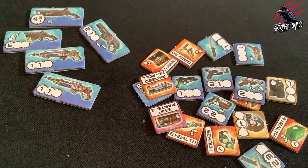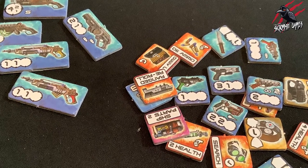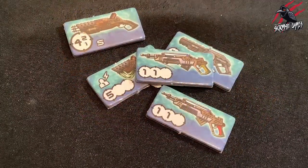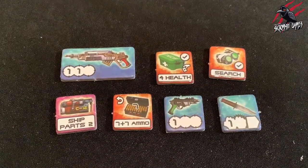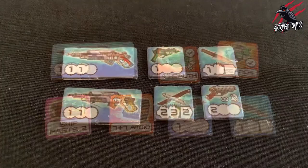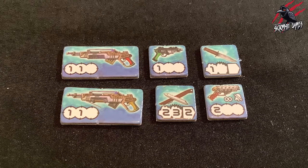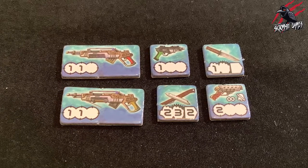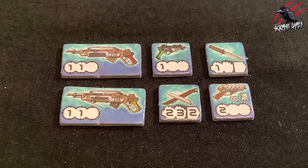Now we'll look at equipment tokens. Equipment is one of the most important features of Core Space, represented by the small square and rectangular tokens in the game. Each of these is a weapon or more specialised item that can be carried by traders as well as other characters. You'll notice that the tokens come in a variety of colours — this denotes their type. Blue are weapons, and these will be held in your item tray and used to make assault actions.